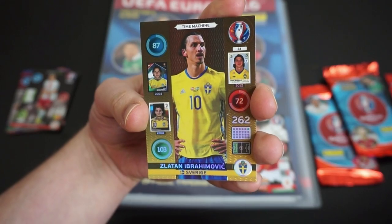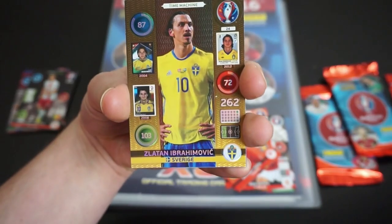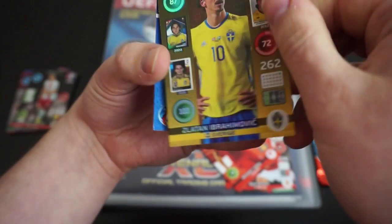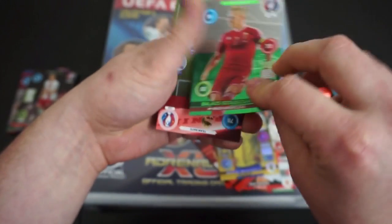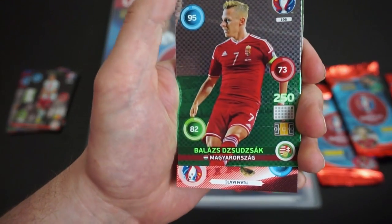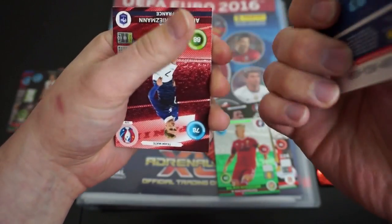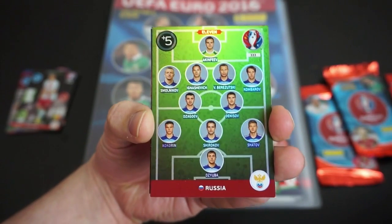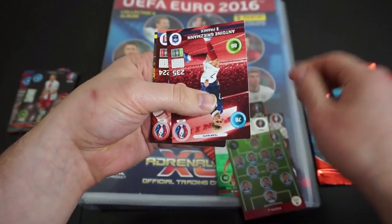We have a shiny — Zlatan Ibrahimovic! Absolutely brilliant. You've got his 2004, 2008 and 2012 picture in there. So this is like a rare-ish kind of card, and that is pretty cool. That is a nice shiny card of Zlatan. We also have the whole Russia squad shiny playing card, a collectible. So that is really cool as well.